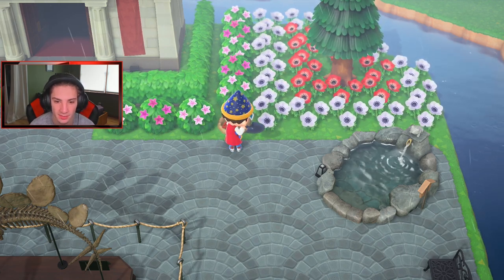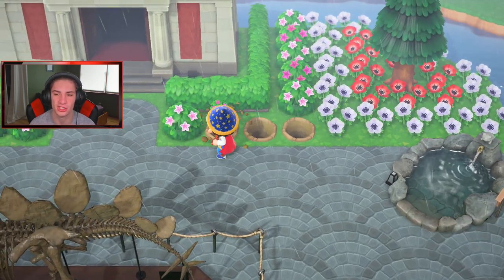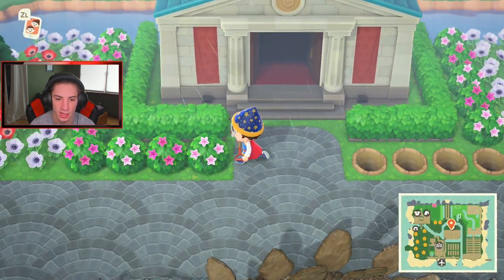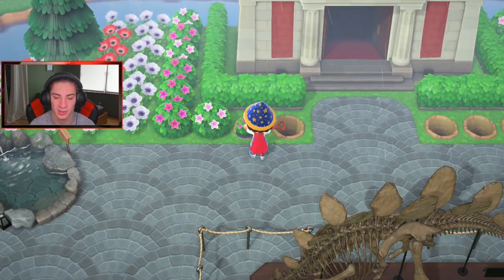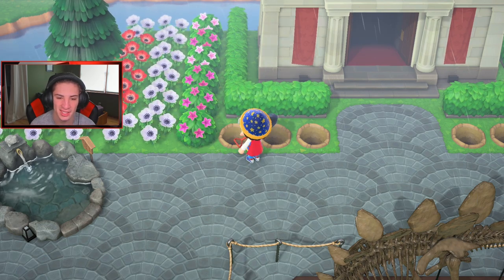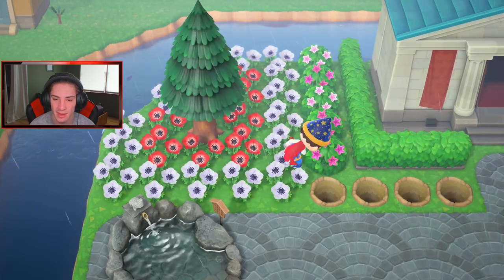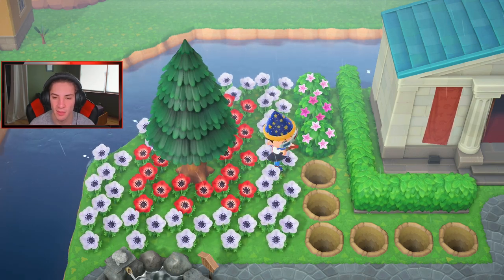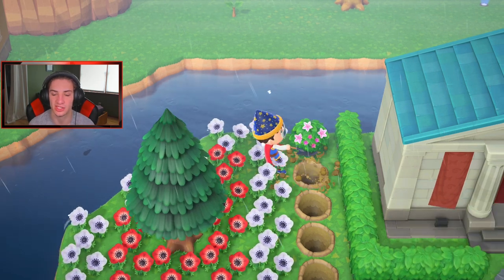Let's pick up all these shrubs. I want to get cedar trees because cedar trees look so good with brick, especially around the museum. Let me dig up all these. I realized I messed up here - I was going for the pattern of purple and pink alternating, and I placed three purples in a row. Let's keep them up. I really did like how this turned out - maybe I'll change it to pink windflowers to match everything.